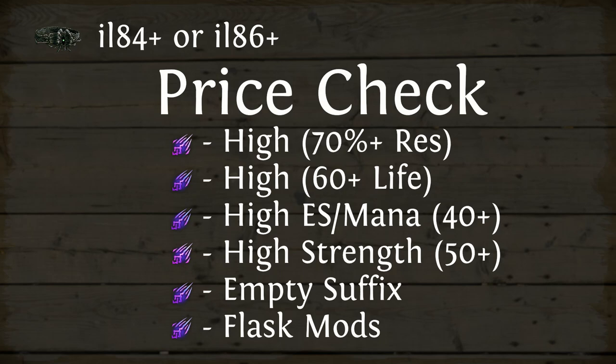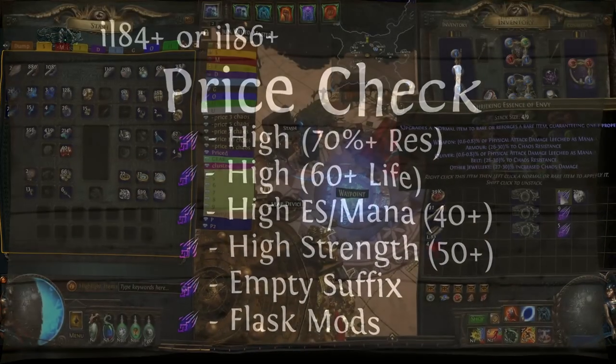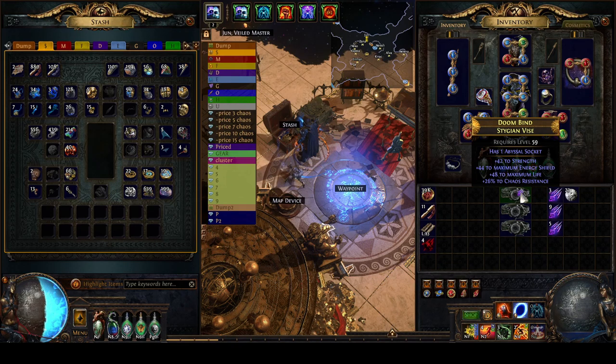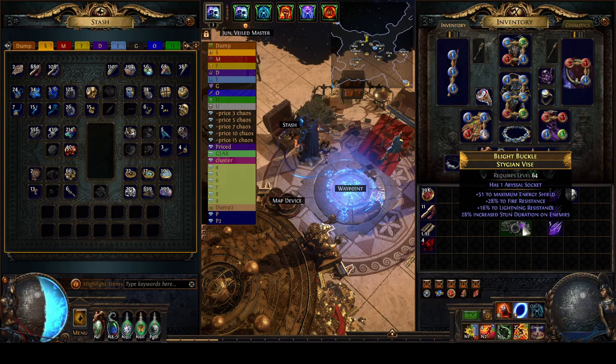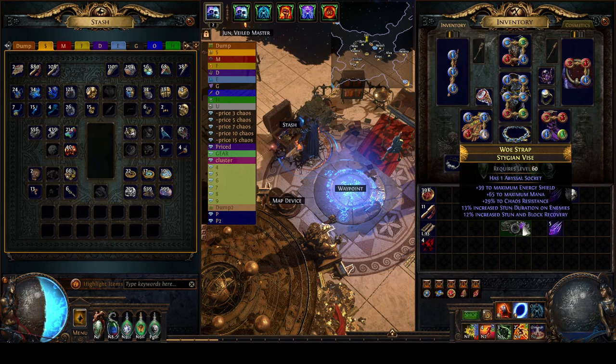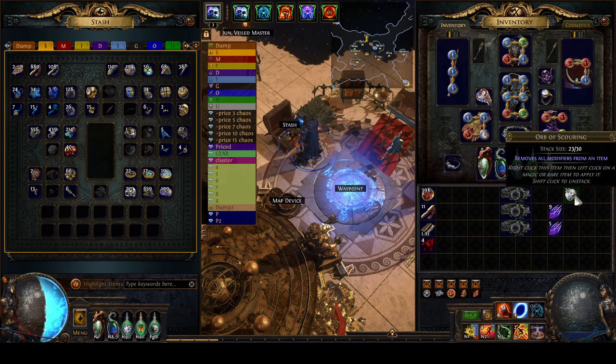Now moving on to the Stygian Vises. The basic theory here is using Essence of Envy on iLevel 86 Stygians. If 86 is too expensive, you can definitely get 84 instead. When I was doing this, they were costing 5–8 Chaos Orbs apiece for 86 and 3–5 Chaos Orbs apiece for 84. I was spending between 1–3 Chaos Orbs for my Essence of Envy. The tier doesn't particularly matter. The goal here is to get Chaos Res and something else sellable. What else is sellable? Look for High Tier Life, High Tier Energy Shield.